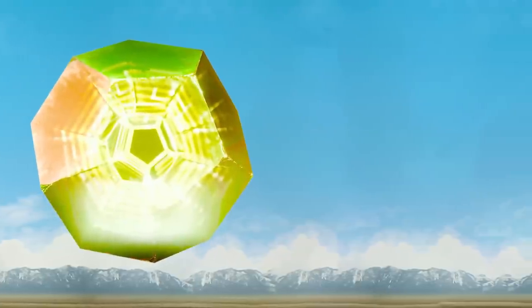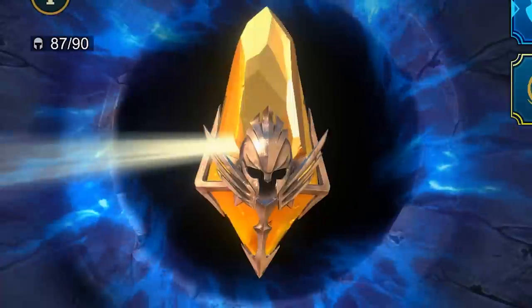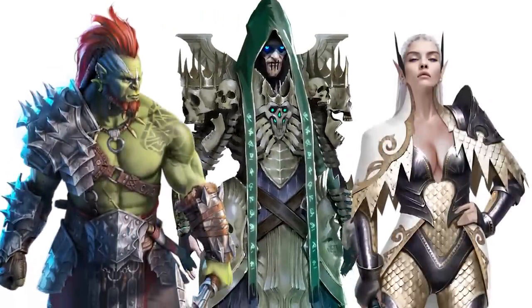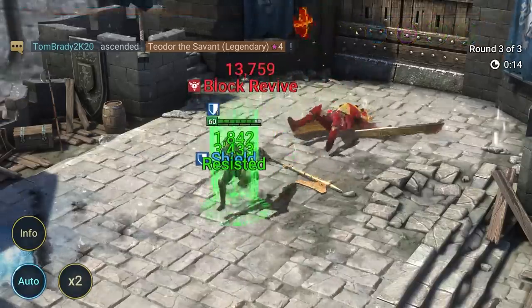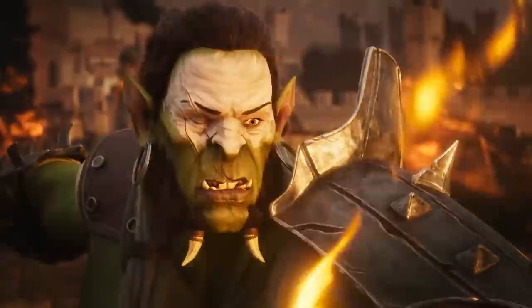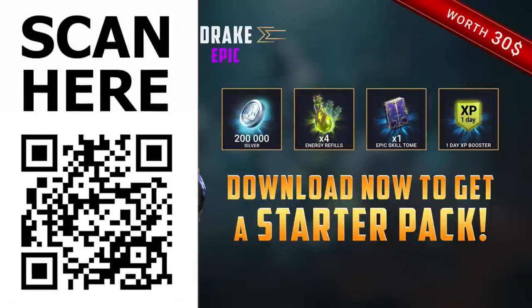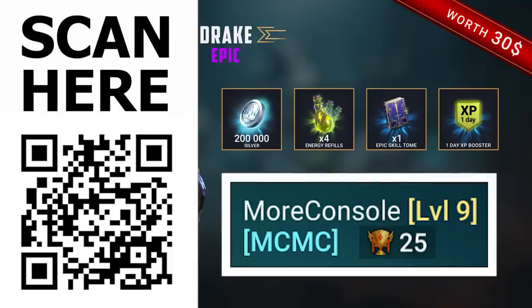[Sponsor] This section is a sponsored segment for Raid: Shadow Legends. New players can get loot worth $30 for free by scanning the QR code or clicking the link in the description. Log in for 7 days between now and July 24th to receive a free champion. Join the creator's clan — there are still a few spare slots!